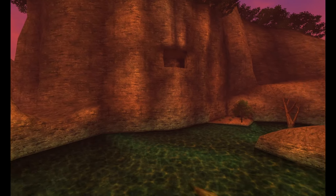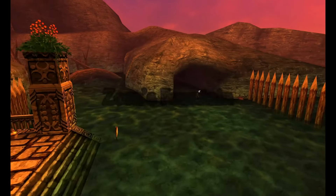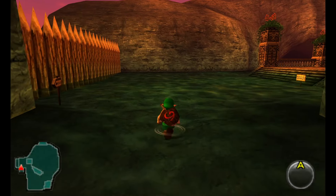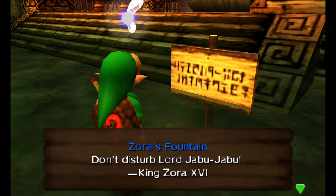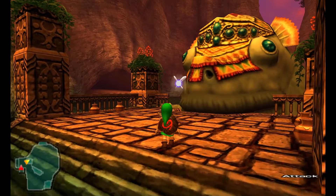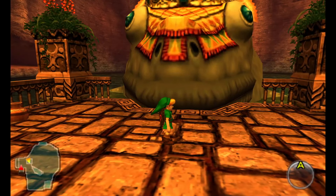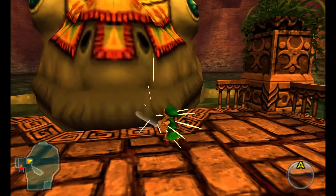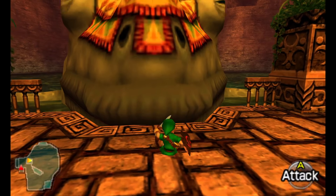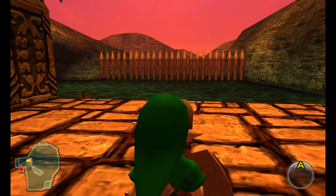I don't care what anybody says — that animation seems hilarious. I don't care that it takes forever. Let's go back there and try to find our way inside Lord Jabu-Jabu and save Princess Ruto. What's really nice is that we got ourselves a bottle along with that. Here we are in Zora's Fountain, and this is Lord Jabu-Jabu. I guess I'm not sure anybody actually mentioned Lord Jabu-Jabu was a whale — I kind of spoiled it, but yeah, Lord Jabu-Jabu's a whale.